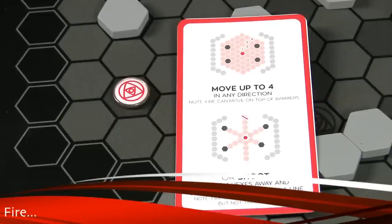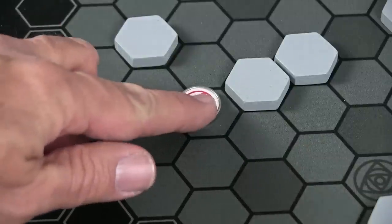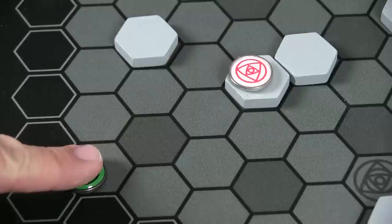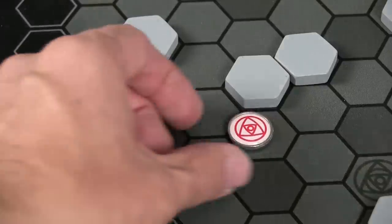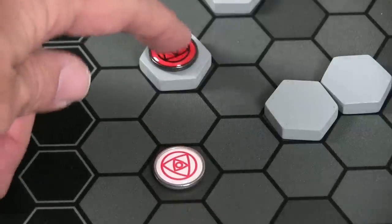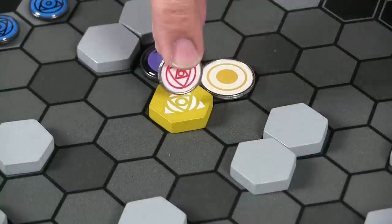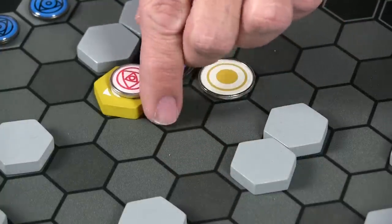Let's look at Fire — it has so many different neat things it can do. You can spend an action point to move four spaces in any direction, and they don't have to be linear. It can also shoot fire four spaces away in a straight line, taking out other elements. Fire is the only element that can land on top of a barrier. If you shoot at another barrier that has the opponent's fire on top of it, you can capture that fire. Also, if you land on your friendly shield, you can move with the shield — basically driving in a car — and at any point get out and continue your remaining movement.